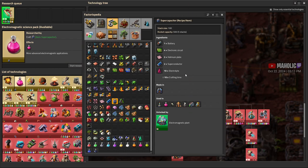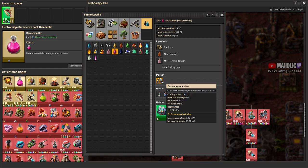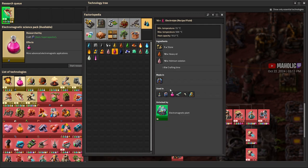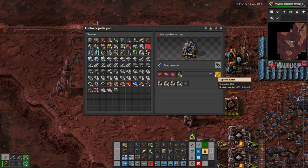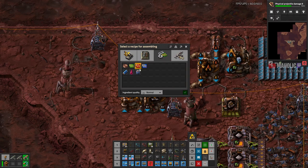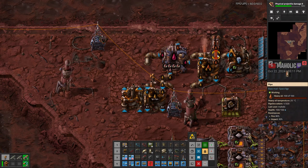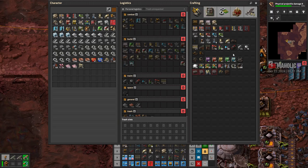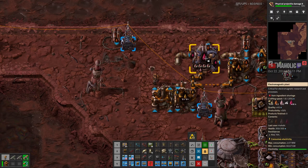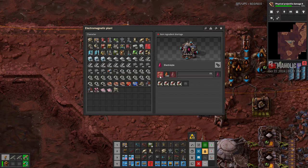I need a supercapacitor, so I need that — the ten electrolyte, which is the heavy oil. Gotta get this thing going with an electromagnetic plant. I'm not making this, I'm making this. I need to get heavy oil going from the pond — the heavy oil pond. So let's get some stone. I could probably just make another one out here, that's not hard. We've got the ice there as well, so I just need to copy this over.